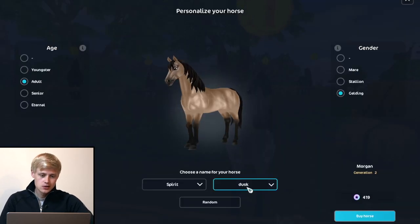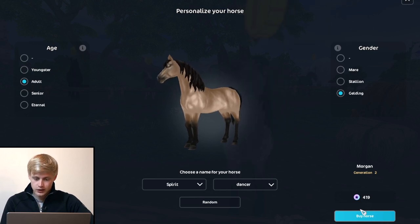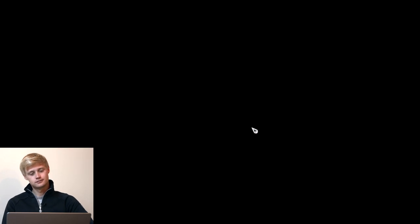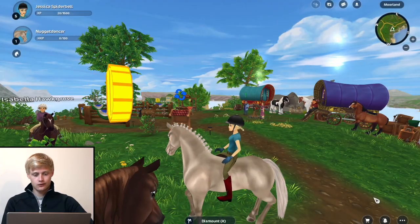Spirit — perfect. Dancer. Spirit Dancer. Buy horse — absolutely. Hey Gael! Now we have Macho, Andorra, Gael, and Antares.